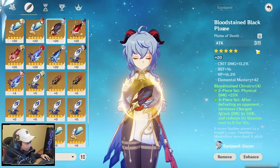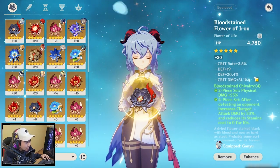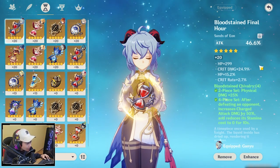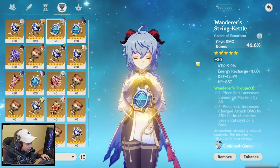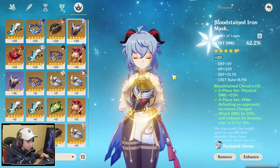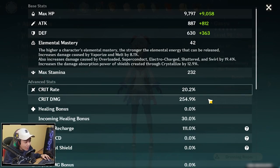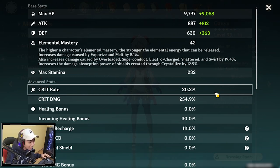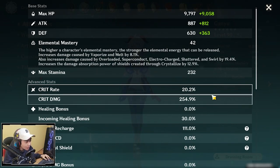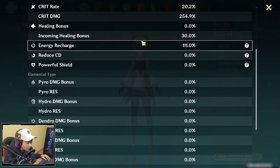For the feather: attack, crit damage, and elemental mastery. For the flower: HP, crit rate, massive crit damage. Hourglass: attack percent, crit damage, crit rate. For the cup: cryo damage bonus with attack percent, and a crit damage helm with crit rate. With what I have right now, it's optimal to go crit rate on the helm. Looking at my attributes, the crit damage is way too high but crit rate is way too low — this is very unbalanced and not ideal. I can't showcase this set at an optimal level because I don't have a proper crit rate helm, but I will try to make it work so you guys can see the damage potential.